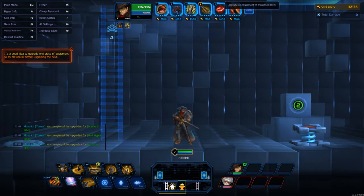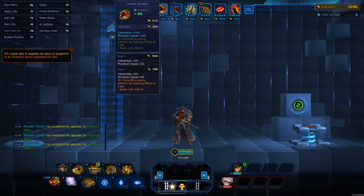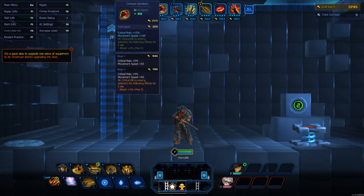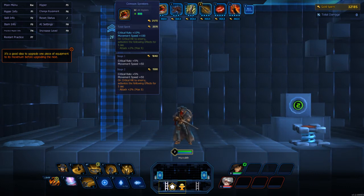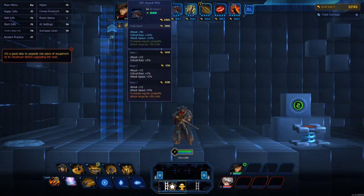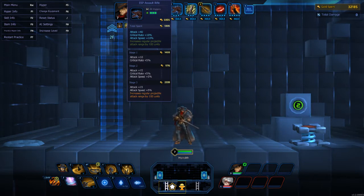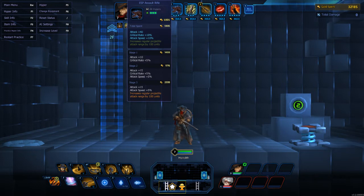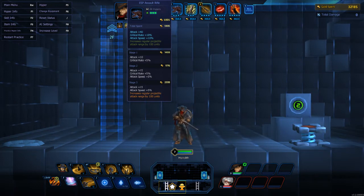I'm going to upgrade all my items and show you what I run with on him. We do critical rate shoes — the Crimson Sprinters — you get movement speed and critical rate plus 10%, so early on it gives you a really good way to lock in some critical shots. Then I use the ESP Assault Rifle, which works for him because it increases your regular projectile attack range by 100 units, meaning I can shoot further. As Turner, the further they are away from me, the better.